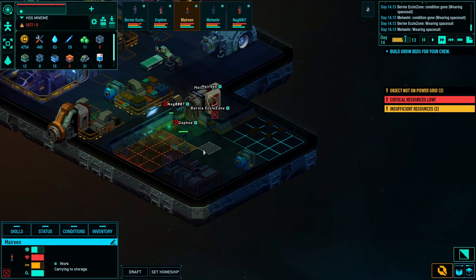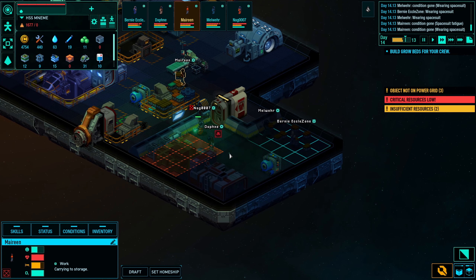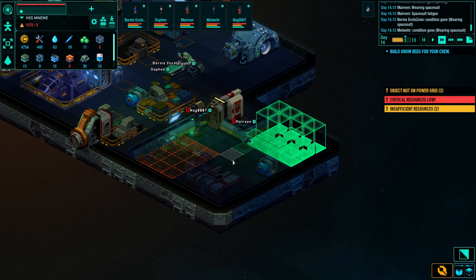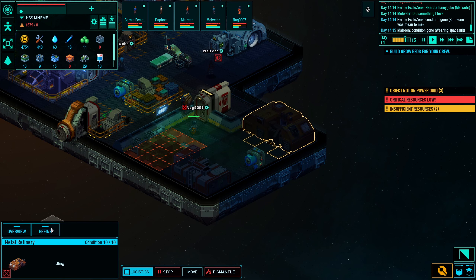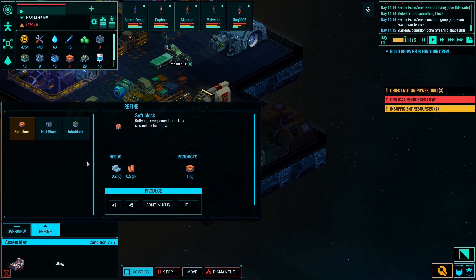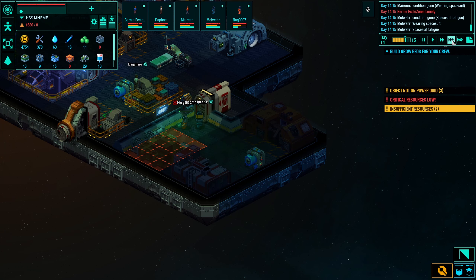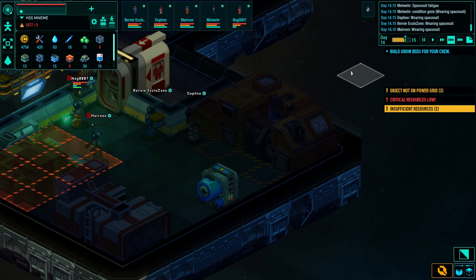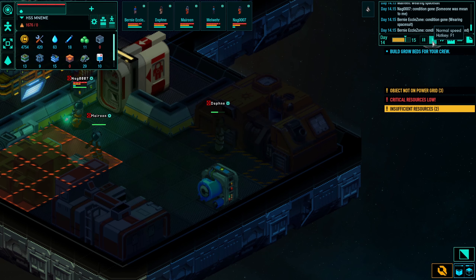Hopefully I can do it before my crew starves to death — maybe they can eat each other, but that's not what I want. Metal refinery is finished, so let's refine some resources because I'll need them to build the hull blocks. Come on guys, stop talking and do something!